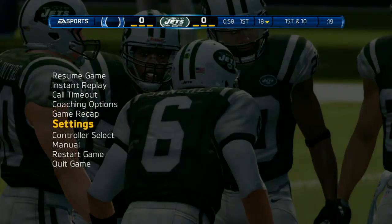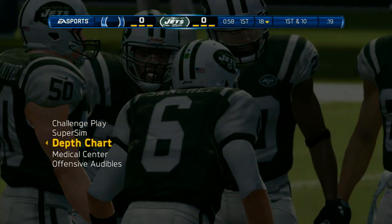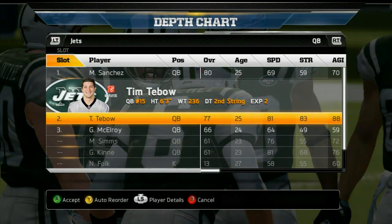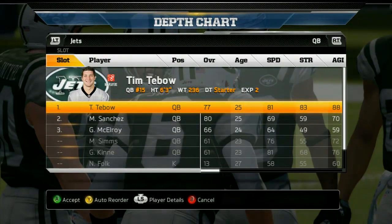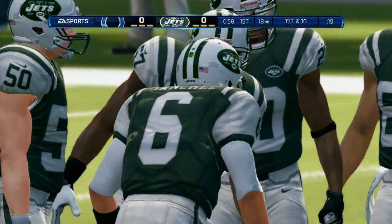Also, Sanchez is the starting quarterback, so you're going to have to go into coaching options, depth chart, and make Tebow the quarterback. Just select him and move him up to slot number one, then hit B to cancel out, and he will take over in the quarterback position. That's the first thing you've got to do to set this game up.